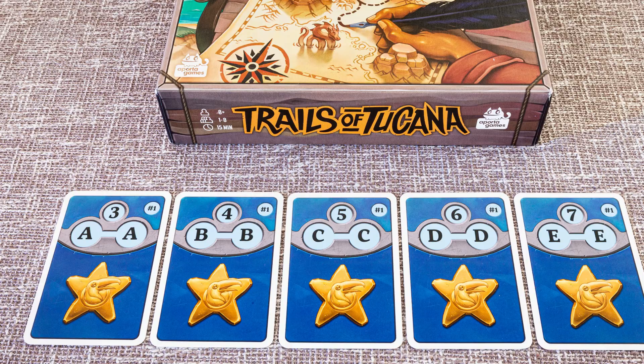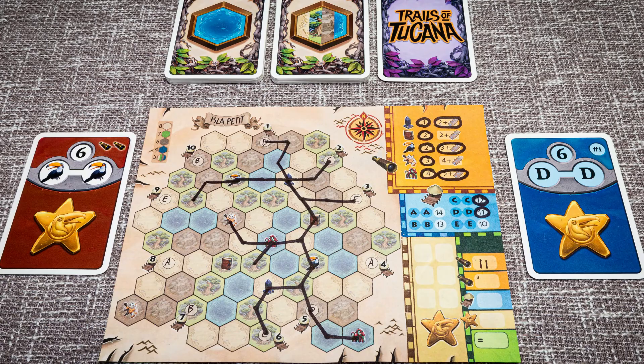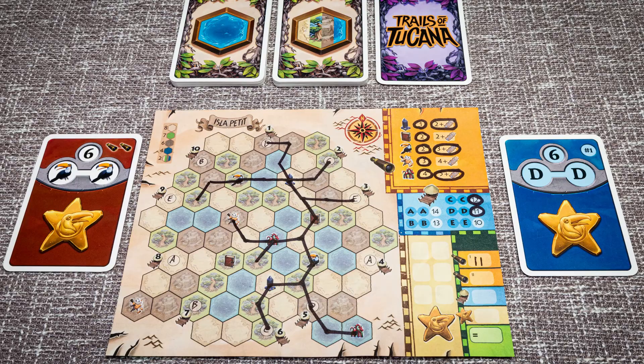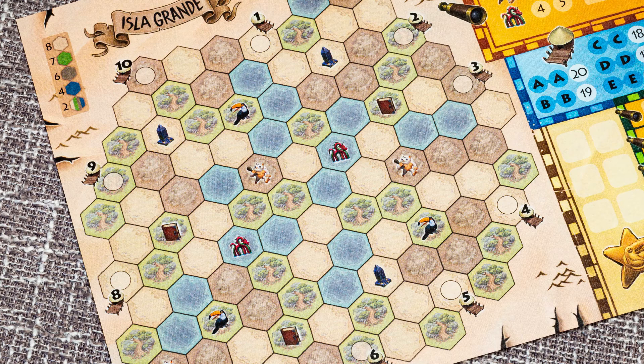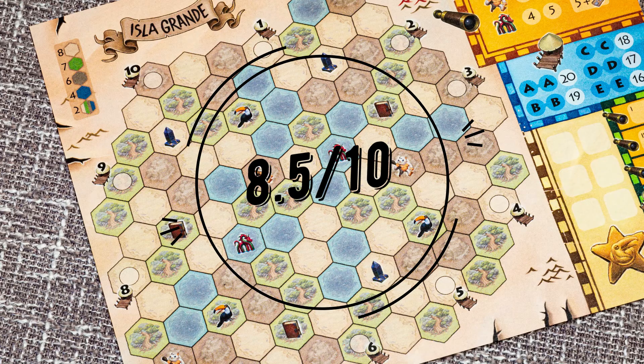The things we like about Trails of Tucana are that it has satisfying gameplay for the short play time of 45-60 minutes. It plays up to 8 people and doesn't overstay its welcome as all players are completing their routes simultaneously. There is also a harder island to complete that comes in the box, playing over 3 rounds instead of 2. Here at Board Game Picks, we give Trails of Tucana an 8.5 out of 10 for being one of the best roll and write or flip and fill games currently available on the market. Thanks for checking out our review of Trails of Tucana.